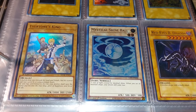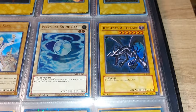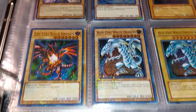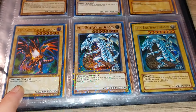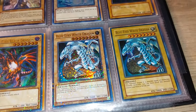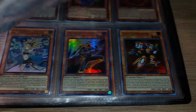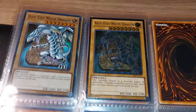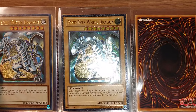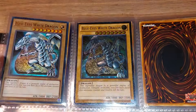Now we're on to the Ultras. We have, I think, the best design — Red Ice, in my personal opinion. And I have like three copies of this specific variant. And this kind of weird hollow design — Blue Ice, which is kind of interesting.